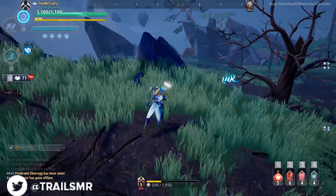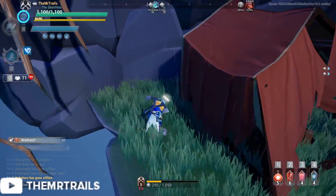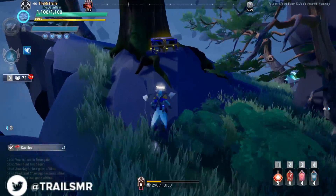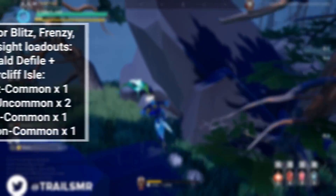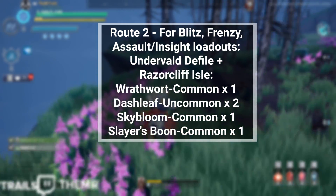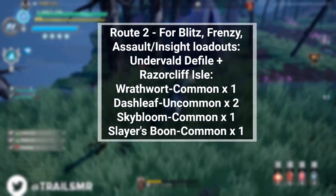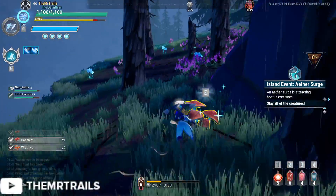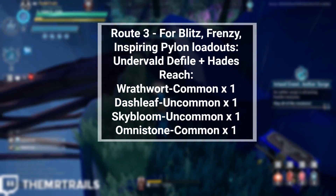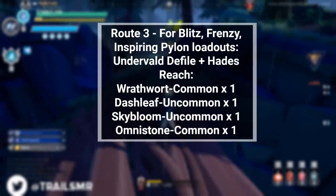The reason we're going to want to bounce between two islands when we're farming is to ensure that we queue onto a new island. While you can queue up for the same island while already running on that island, this will only work if there's a separate instance of that island already running that has space for you. In the case of Undervald Defile and Twilight Sanctuary, they are also the same map layout, so it's rather easy to remember where all of the spawns to grab are. If instead of the Aether Drive tonic you need the Insight or Assault tonic, you'll want to add Razorcliff Isle into your rotation, replacing Twilight Sanctuary. Here you'll get Slayer's Boon as well as Skybloom and Dashleaf, meaning a rotation between Razorcliff Isle and Undervald Defile will be the most efficient for that loadout.